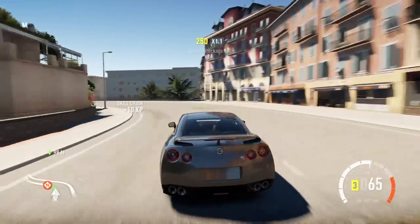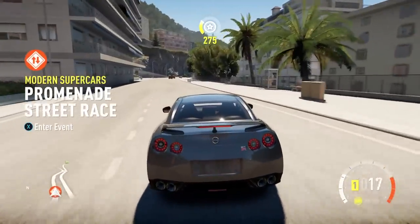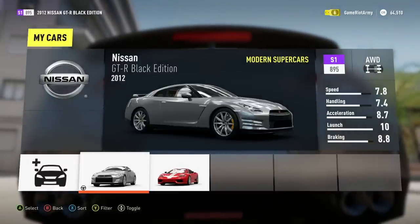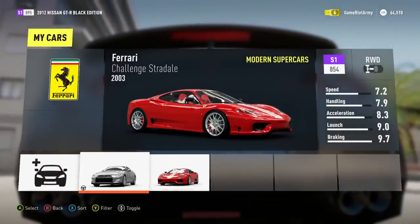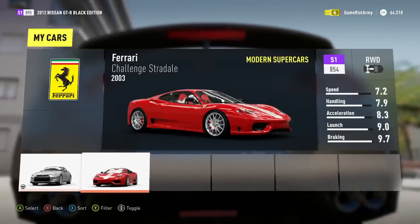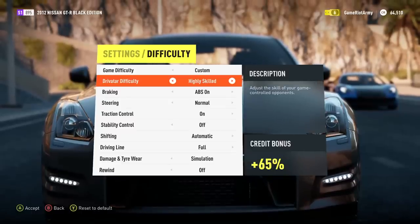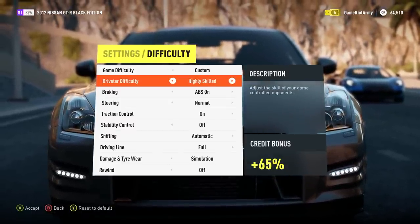Next race, let's do this. Last time I did this on highly skilled I got pwned. That car has got a bit of handling and an amazing launch - a 10 launch. The GTRs have an amazing launch for sure, Top Gear told me. So instead of average, I'm going to put it on to highly skilled. There's pro as well, and unbeatable. Jesus Christ - let's go with highly skilled.